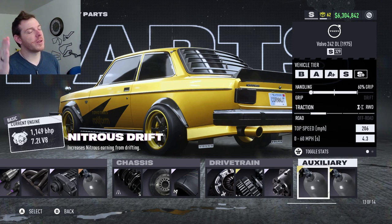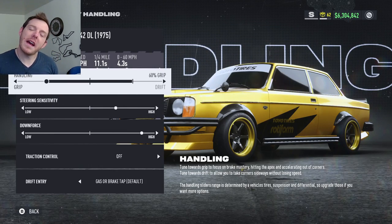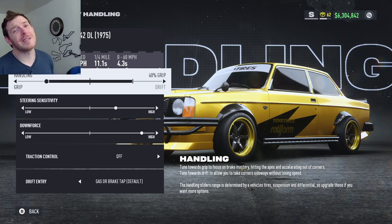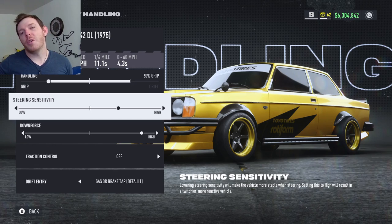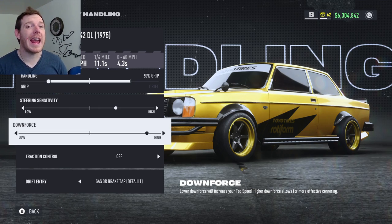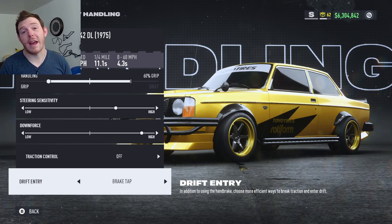For racing, the auxiliaries are always going to be nitrous drift and nitrous grip for me, so that way I can micro-drift. Handling: slide that slider all the way to the left — we are 60% grip. Steering sensitivity two clicks high, but do you on that honestly. Downforce: go all the way high, back it off one — that is S329 with this setup. Everywhere else is S+330, so back it off one and that's the spot. Traction control is off, and drift entry: I run brake tap for racing.